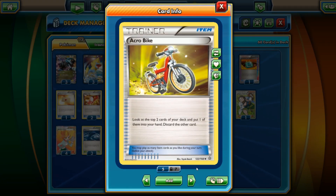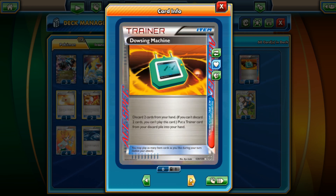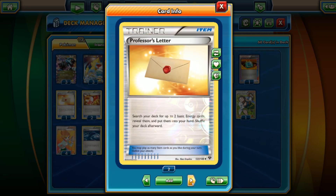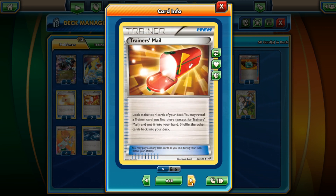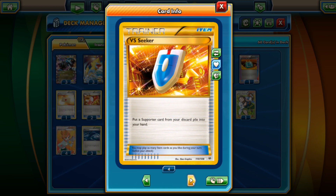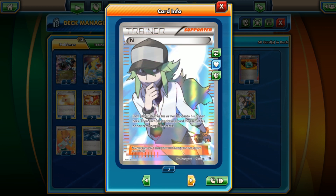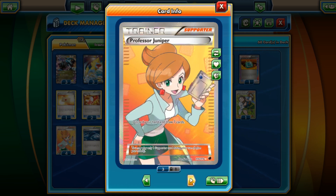That's it for the Pokemon. For item cards: three Acro Bikes, two Battle Compressors to get energy in the discard pile. We have Dowsing Machine — you can swap in Computer Search interchangeably. Professor's Letter gets two energies from the deck into your hand. Trainer's Mail lets you look at the top four cards and grab a Trainer. Four Ultra Balls and four VS Seekers — that's pretty standard. One Colress and one Lysandre. Three Professor Birch, four Junipers for the supporter line.